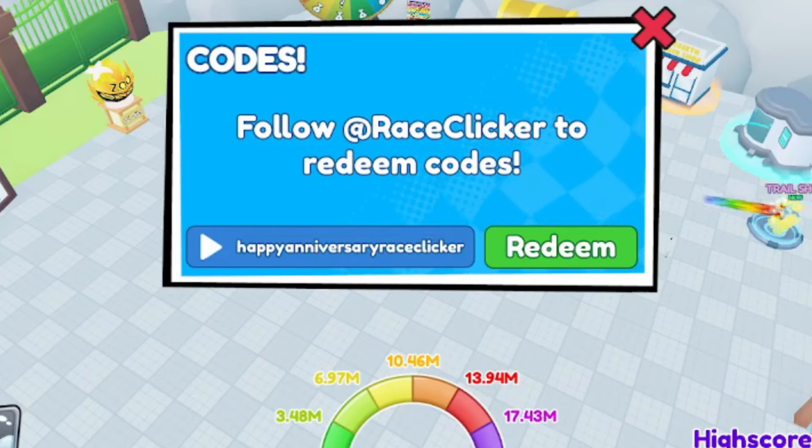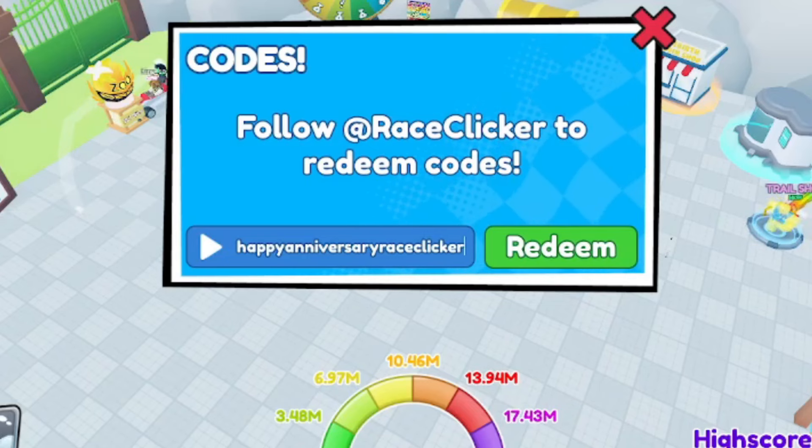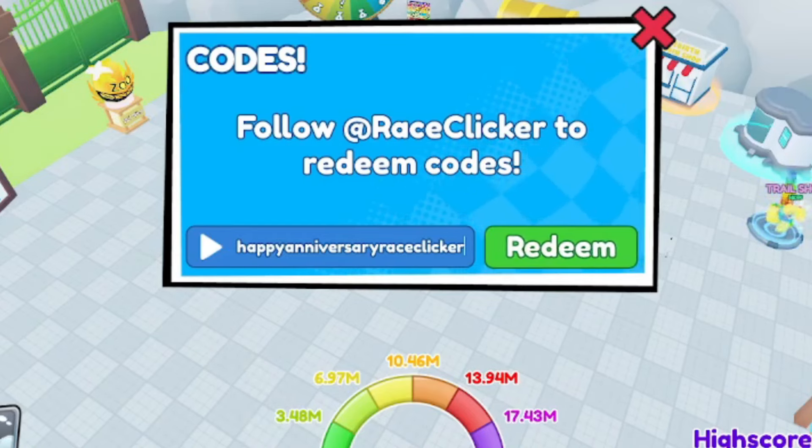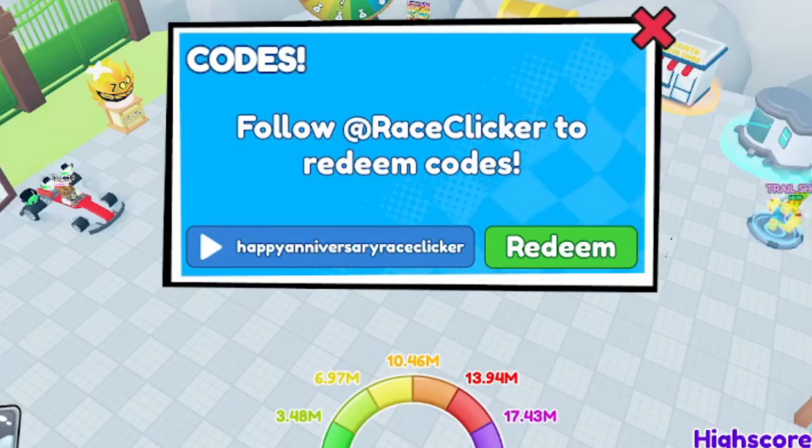Next code: happyanniversaryraceclicker — all in lowercase: H-A-P-P-Y-A-N-N-I-V-E-R-S-A-R-Y-R-A-C-E-C-L-I-C-K-E-R. This code should give you another set of free rewards. It's a long code, but go ahead and redeem it.